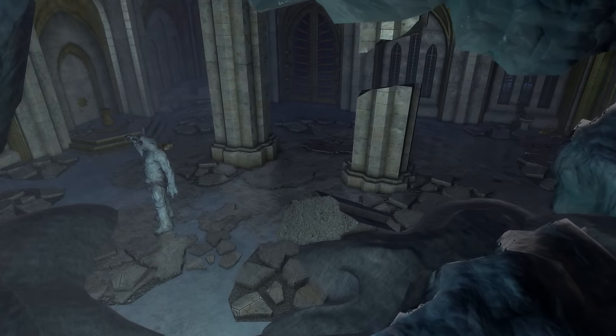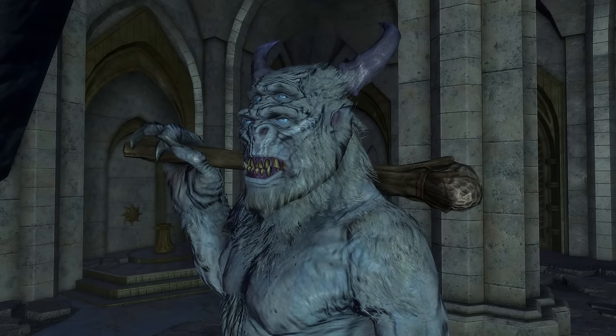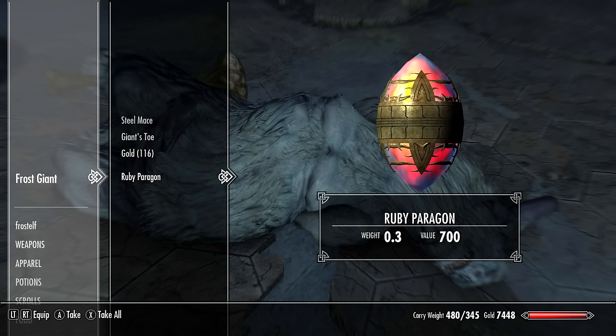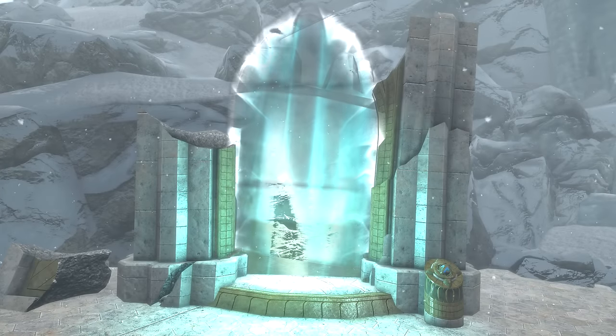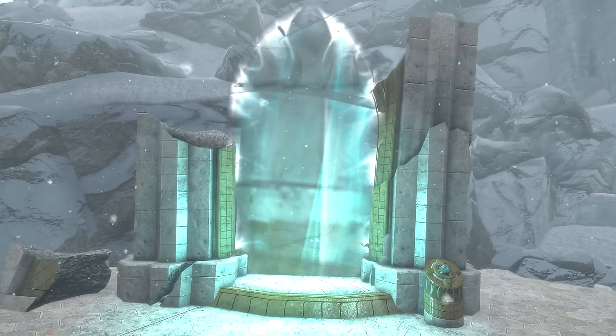Now back here in this hidden chamber, we can find a Frost Giant. He'll need to be killed, which is quite a fight. But once he has been felled, loot his corpse and be sure to pick up the Ruby Paragon — this is very important. I have done a full guide for all five of the Paragons found within the Forgotten Vale, for anyone interested.